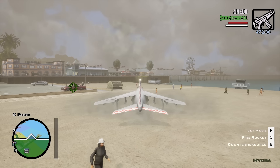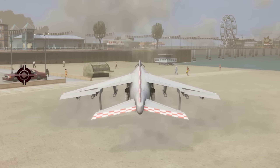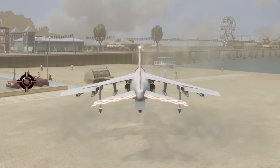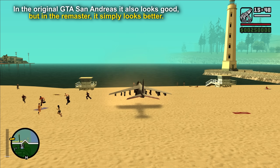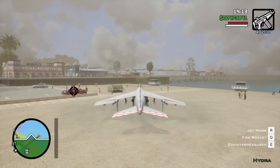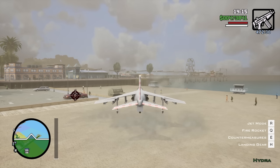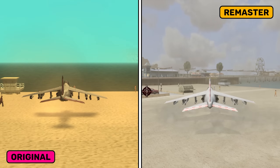Another change, very minor but one that quickly caught our attention, is the visual change observable when taking off the Hydra vertically. The remaster finally gives us the feeling that CJ is sitting in the cockpit of a huge machine weighing several tons, which requires enormous power to lift. We definitely did not experience such sensations in the original.